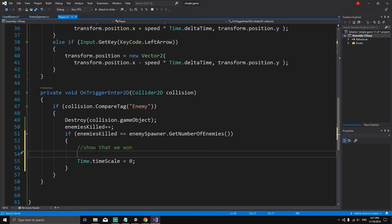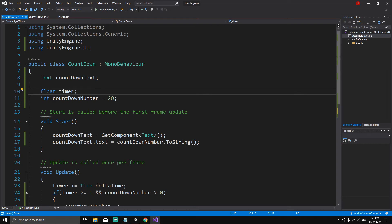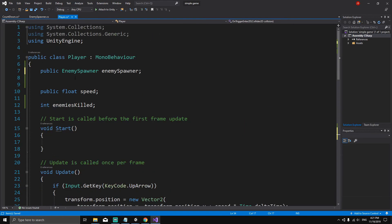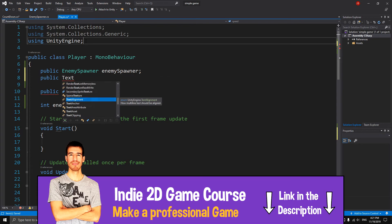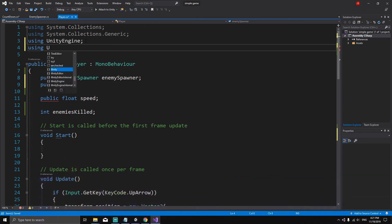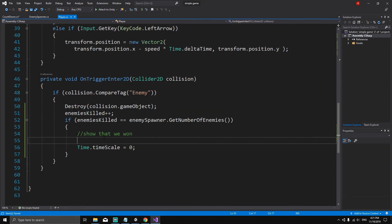The way we want to show the result is by modifying the countdown text. We need a reference to this text in the player script, so we'll make it public: using UnityEngine.UI; then public Text countdownText. Inside the win condition we'll say: countdownText.text = "You Won!" — so if we win, this message will display and then the game will be frozen.